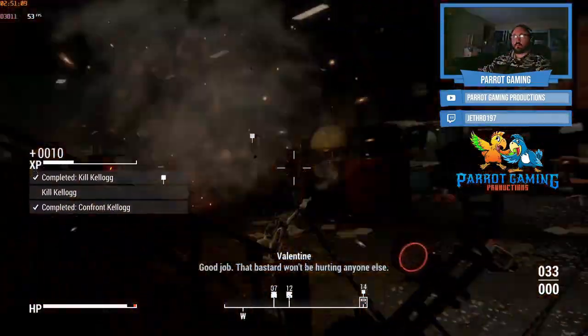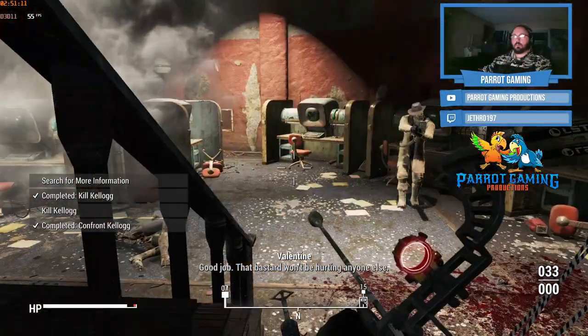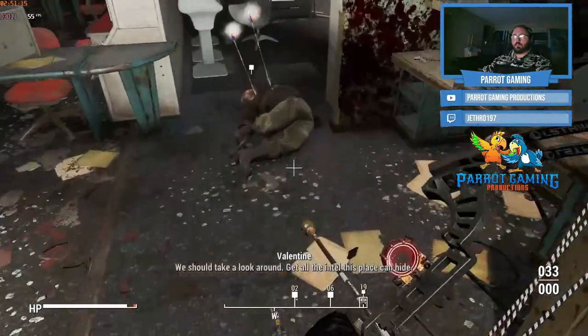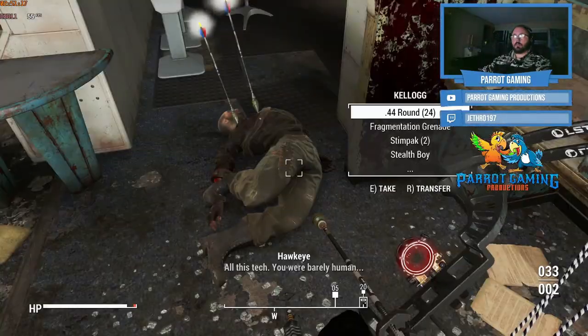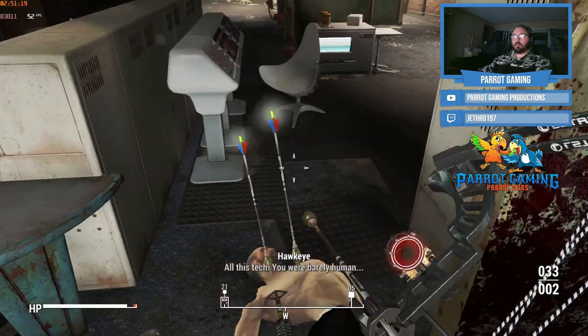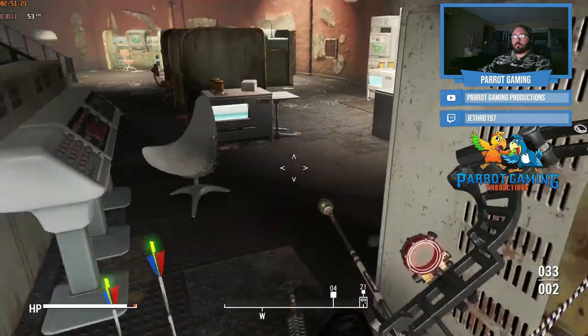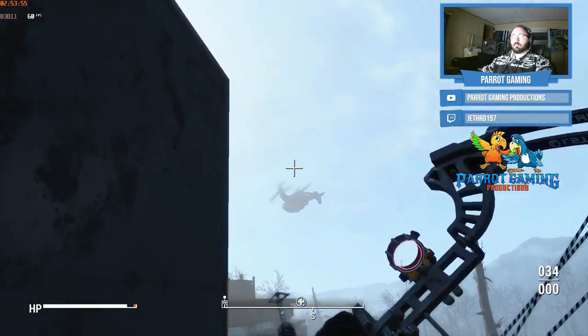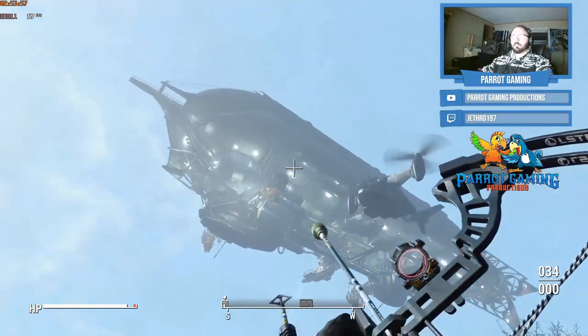Those are really the only drawbacks, and even then they're not really drawbacks — as you can see, there are two explosive arrows I pick up from Kellogg's body. It can kind of make you overpowered if you do things correctly, but it's not hugely negative.